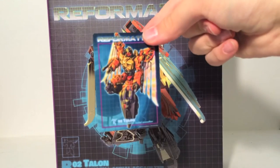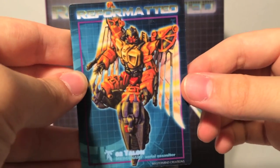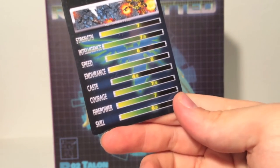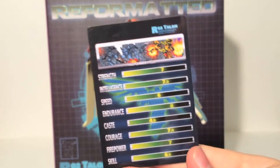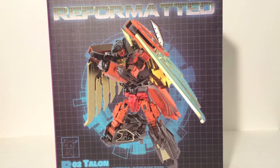You also get a plastic trading card — a full plastic card with the artwork for Talon. On the back he's got stats: strength, intelligence, speed, endurance, courage, firepower, and skill. You can see those stats plus a panel from the comic along the top. Really, really cool inclusion, and every one of them comes with one of those, which is really neat.